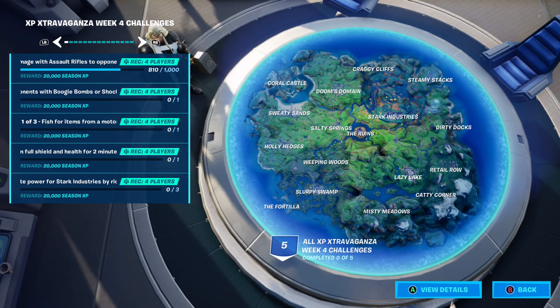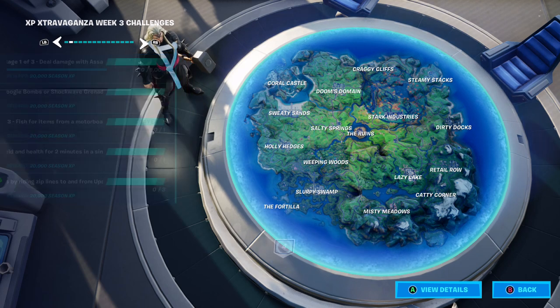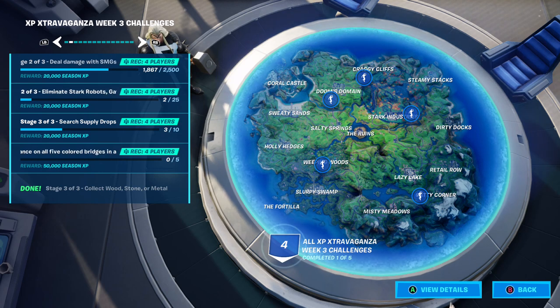Let me give a quick rundown of all the different XP challenges and punch cards you can complete by grinding in The Pit. The first one says 'damage with assault rifles to opponents' — if you do 1,000 damage that's stage one out of three. The next stage is 2,500, so for stage one you essentially do about 10 kills, stage two is 25 kills, and stage three is 50 kills. There's also 'deal damage with SMGs' — pretty simple to knock those out.